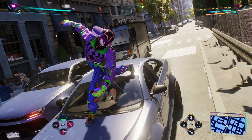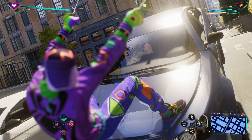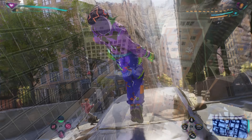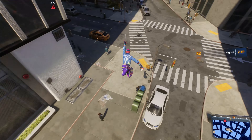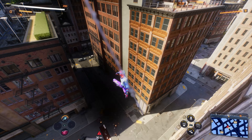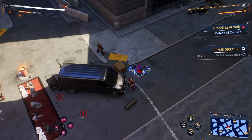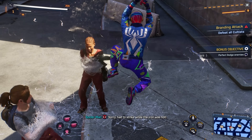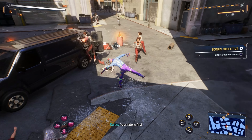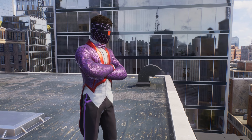...you'll be getting a Fly suit for Peter, a Fresh suit for Miles, 10 photo mode stickers, and two photo mode frames. Everybody has their own personal opinion about what suits they like. If you don't like the suits, you don't have to pay. If you do like them, I encourage you to pay — it's also for a good cause. If you want to learn more about Game Heads and the collaboration with Insomniac, I'll leave a link in the description below.